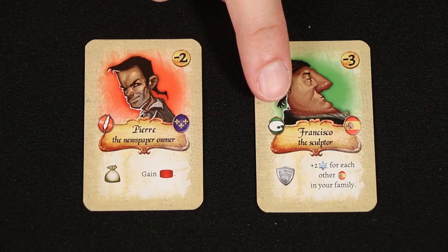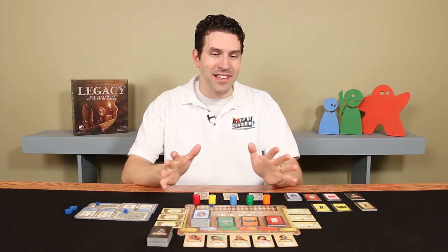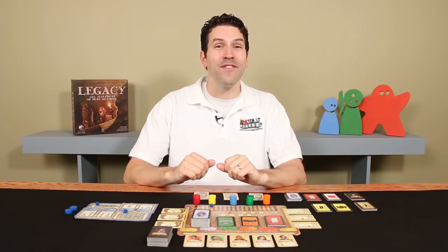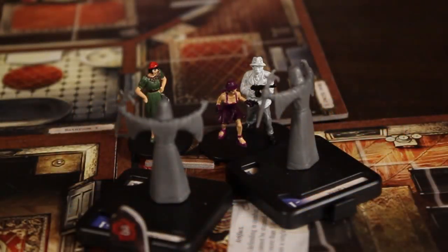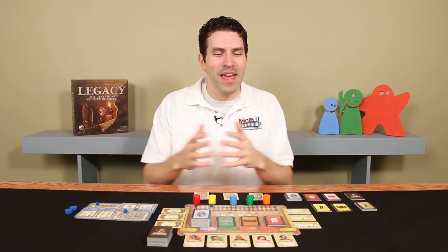Now, one thing I have to mention, which may be of interest to some of our longtime viewers, is that Mikael Hendrix, the designer of Legacy, is the same M.J.E. Hendrix that participated in the first playthrough of a game we ever featured on our channel before it was even called Watch It Played. It was over three years ago and the game was Mansions of Madness. He made all of the gameplay decisions for the character Michael McGlenn. It wasn't until after I'd released the instructional video for Legacy and we started talking that I made the connection — this is the same person. And I have to say, that was wildly cool.